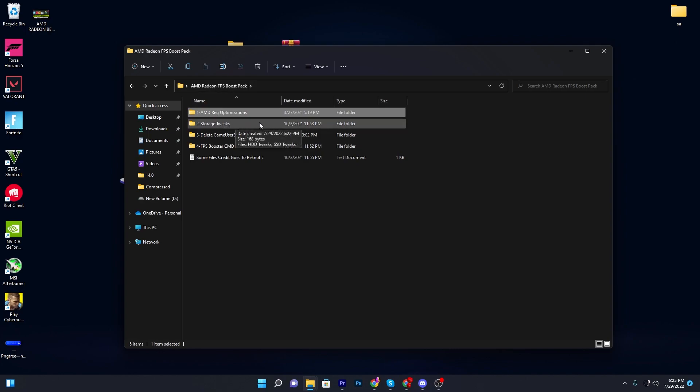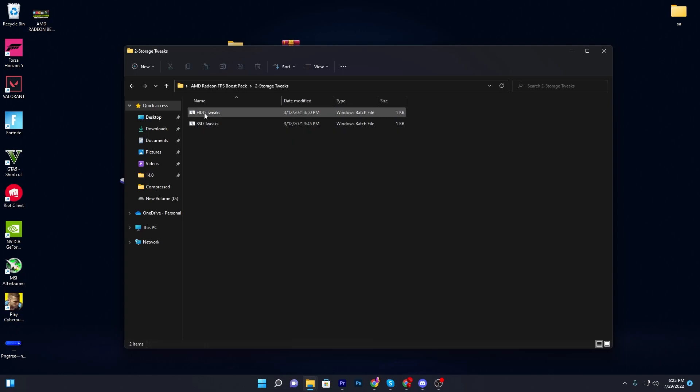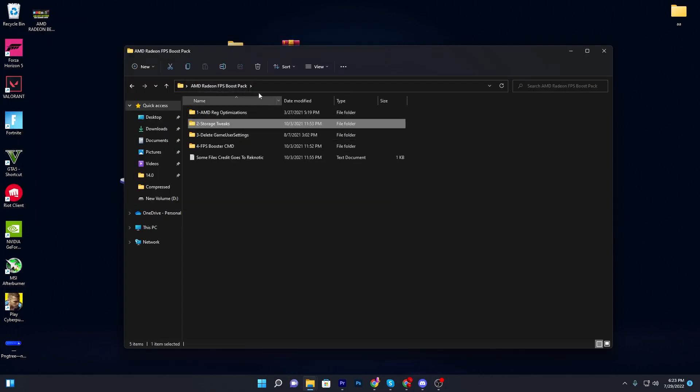Once you're done, go back to the previous folder. Here are the storage tweaks — open up this folder and you will find two files: one for HDD tweaks and one for SSD tweaks. Install whichever one matches your storage. I have an SSD, so I will double click here and we're done. For HDD, double click there and we're done. Once finished, go back to the main directory.